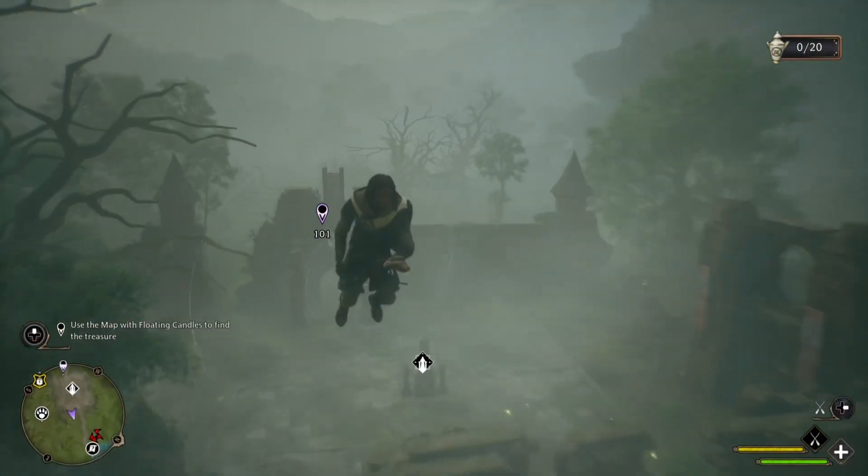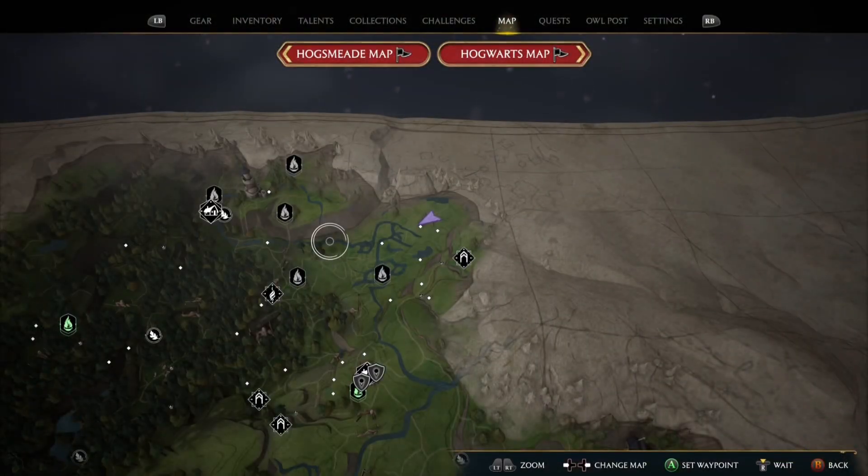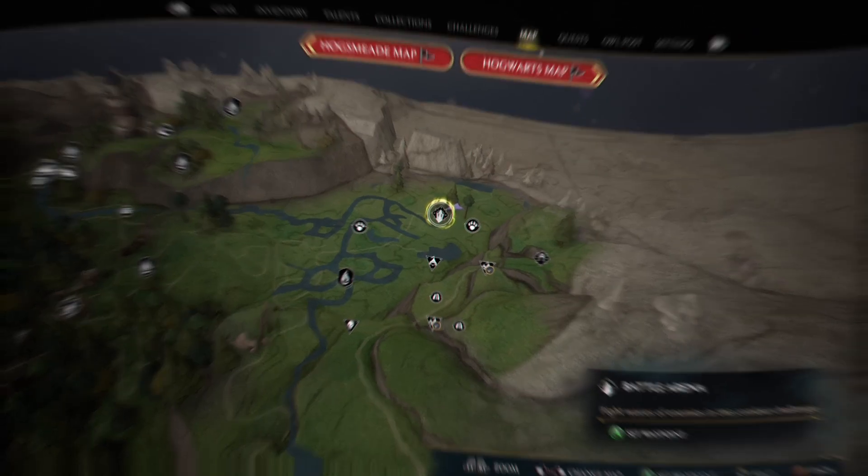First, what you're going to want to do is find the battle arena. This is what it looks like — it's up north. You'll see it right here when you zoom in: Battle Arena.